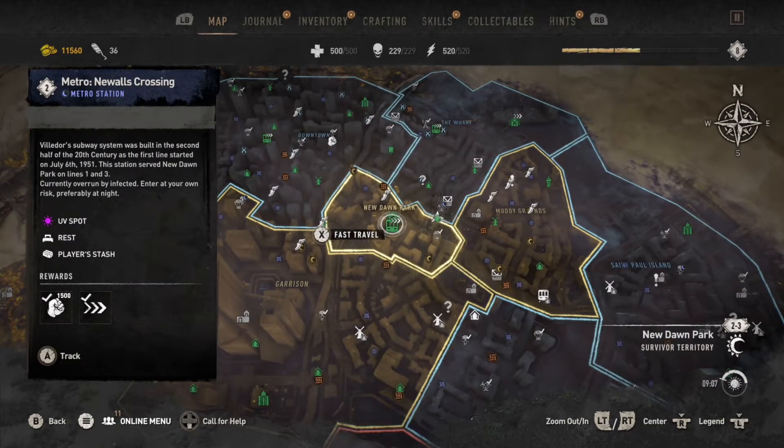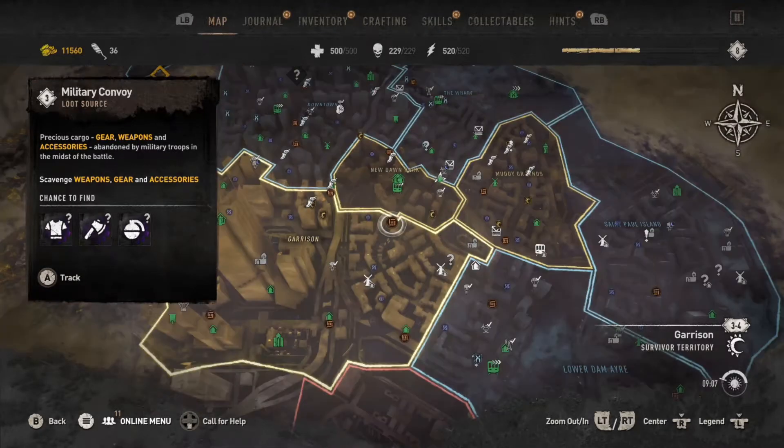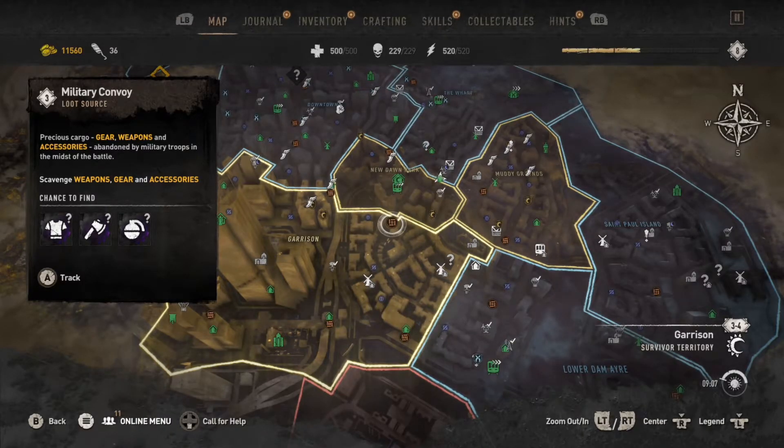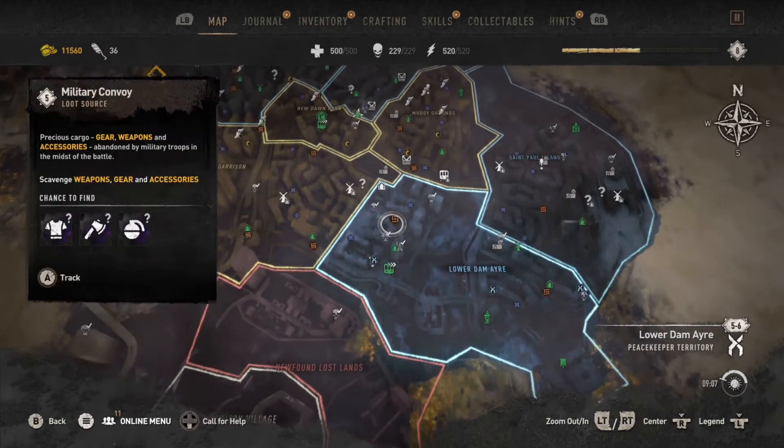Another go-to is by the Fish Eye in New Dawn Park. Fast travel to the metro at New Halls Crossing and just to the north you'll find a military convoy, and just to the south of it there's another one — again two right next to a fast travel. Also, Metro South Loop in the Lower Dam area has another one just to the north of it.